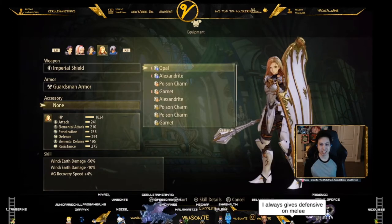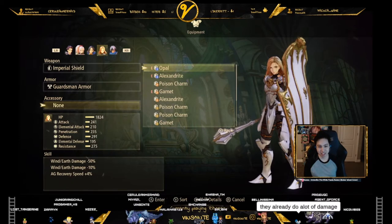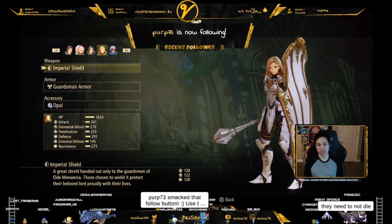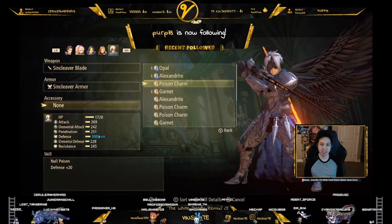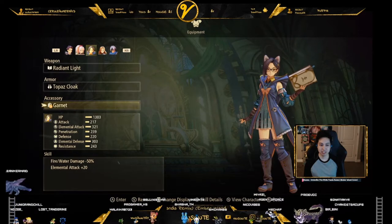Vizant here. This is going to be the Daladim fight. I'm going to go through the mechanics and first things you want to do is set up. Hopefully you have some Opals. If you go to the middle of the room, there's a cutscene on the left side — there's a chest you can get. Opal gives you 50% wind and earth damage resistance, and he does mostly earth.